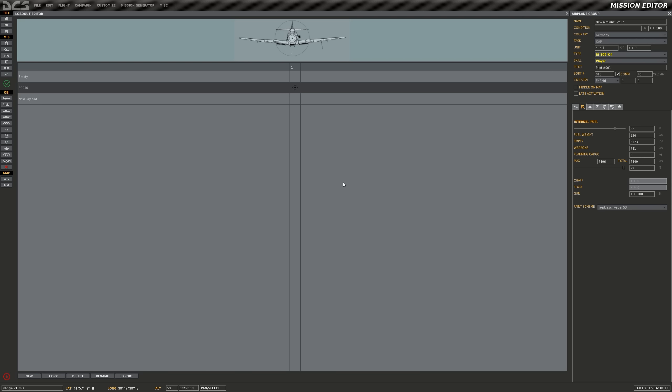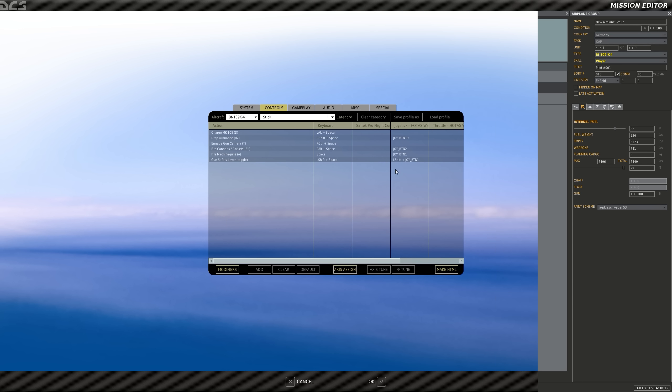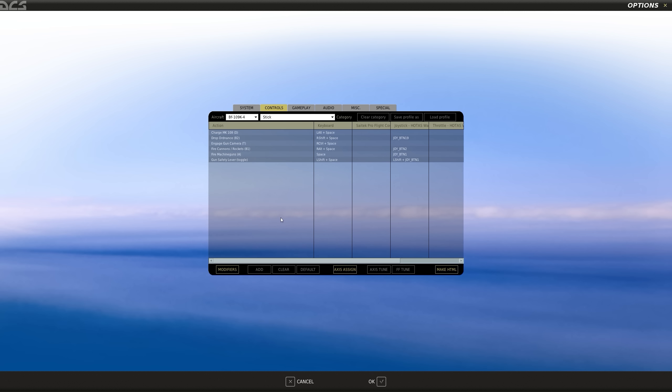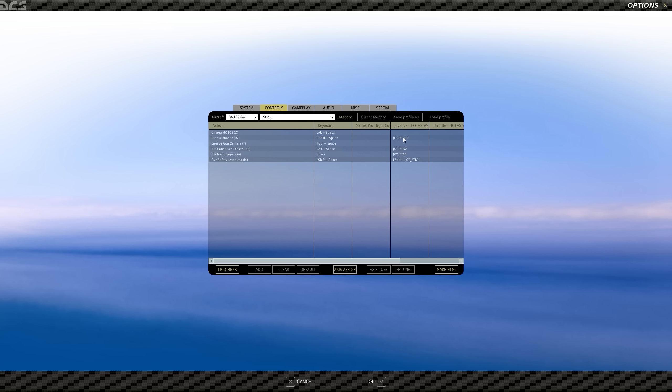Let me show one more thing under the options tab under your control setup. One more thing about the BF-109 — as of right now the manual tells you that to drop the bomb you use the same control as the Mark-108 cannon. But there is a separate control you have to map and enable to drop a bomb. Under the BF-109 control settings, under stick, you're looking for Drop Ordnance. I have it mapped to joystick button 19. That's the trick — you just have to map a button to drop a bomb.